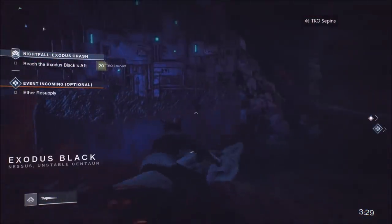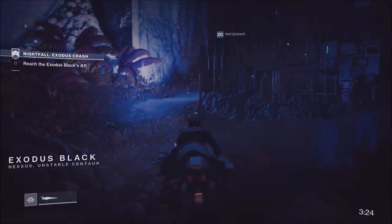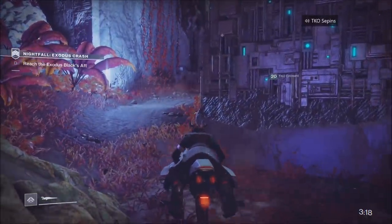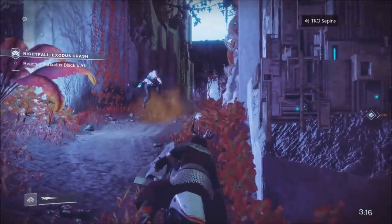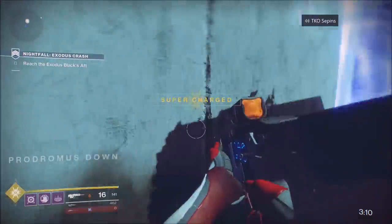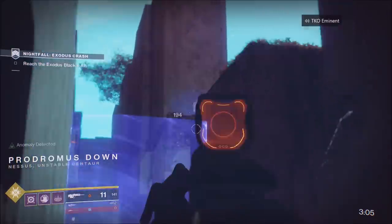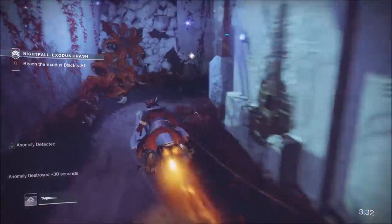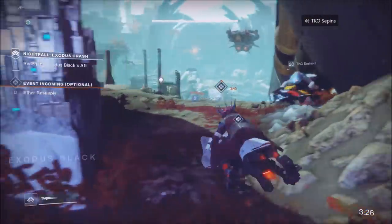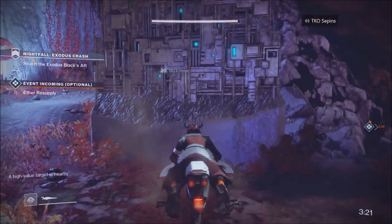We're doing this with two people right now — you can do it with three people. What you want to do is wait for your team to come back, and then once they load into that zone you can go back to this objective — let's call it the P-Down. You get off your sparrow, shoot the anomaly for 30 seconds, then go back to the exit, then go back to the P-Down, and just rinse and repeat. If you do this fast enough you'll get around 20 to 25 seconds added — let's say around 22 seconds.